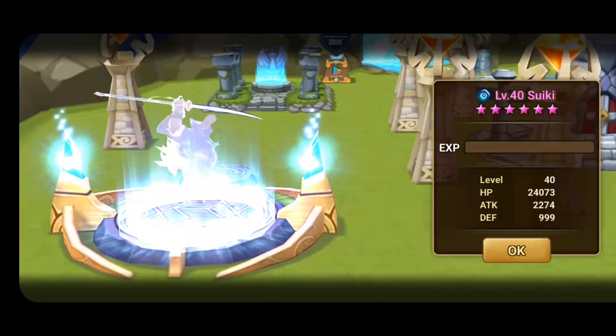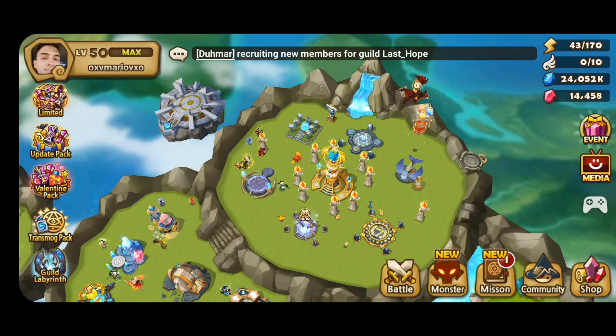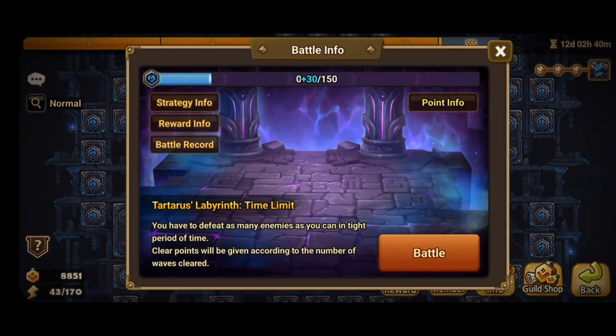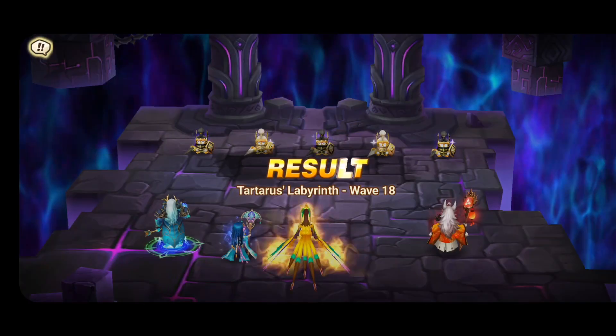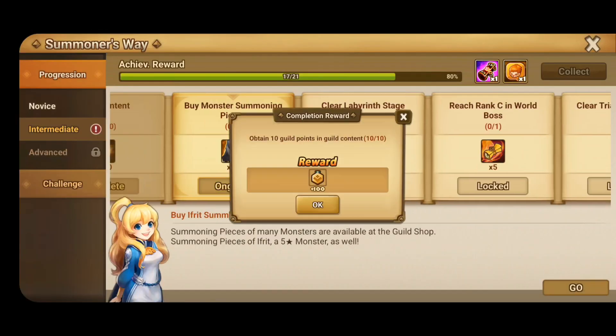Another skill-up for Suki. I had to obtain 10 guild points by doing guild content — I just did Lab since that was the only thing available to me at the time, and I ran it on hell. You can also run Lab, Guild War, Siege, or Dimensional Hole to get guild points.